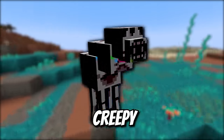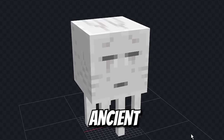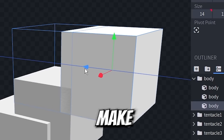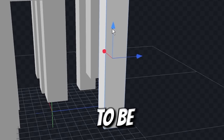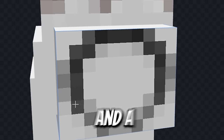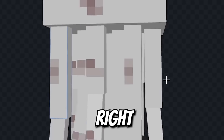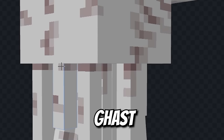I remade every mob creepy in Minecraft. Let's turn this ghast creepy by making it ancient. We'll stack up some extra body here to make it bigger, extend those tentacles to be way longer. This creepy ghast needs extra eyes and a huge mouth — fill that mob full of teeth and get those details just right for a creepy ancient ghast.